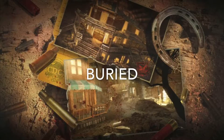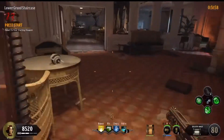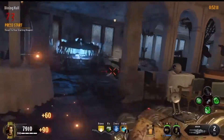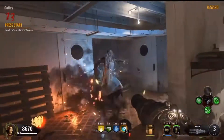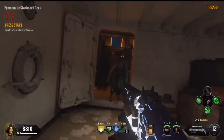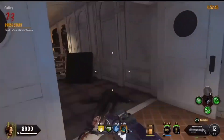Coming in at 11 is Buried — the first map to introduce a super Easter egg, completing the Transit crew maps and the nav card tables. The Easter egg featured two sides, a great Call of Duty Zombies innovation. Buried introduced the Time Bomb, letting you go back in rounds while keeping perks — a great safety feature for high rounds. The Paralyzer wonder weapon offered pretty much infinite ammo and you could sit on the rooftop indefinitely. A fairly easy map to set up with a well-thought-out Easter egg — comes in at number 11.